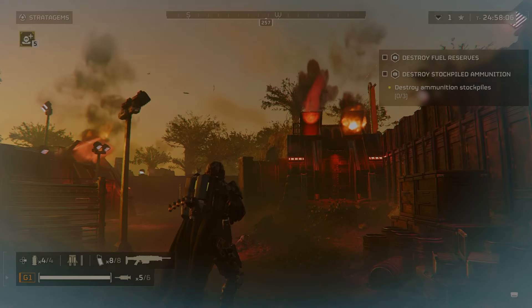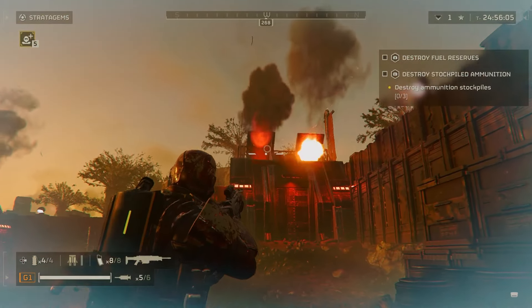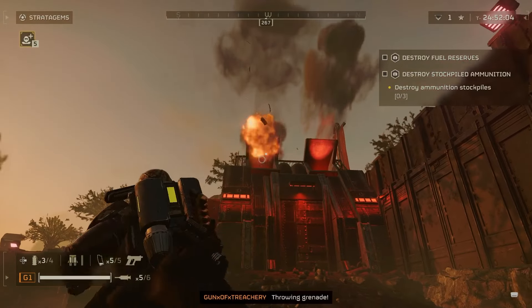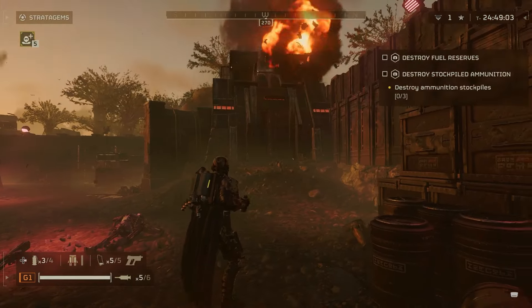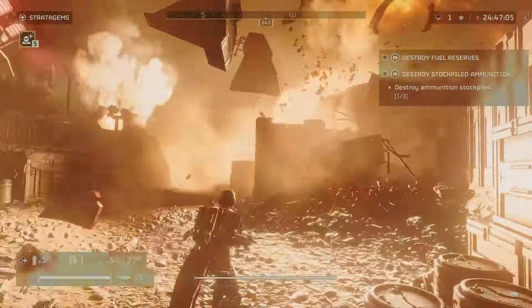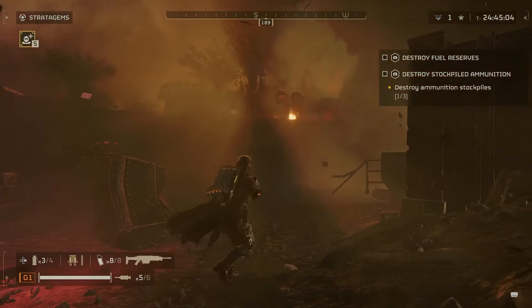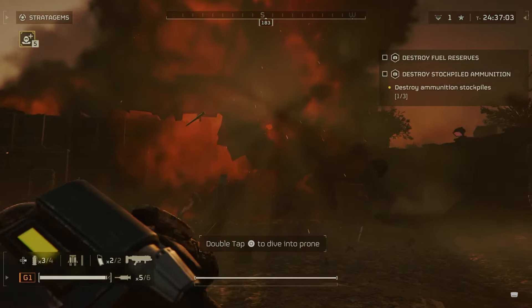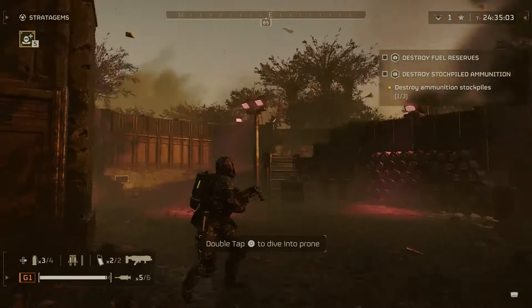Another way you could destroy these resupply buildings is obviously a grenade launcher. I didn't know about this until I saw somebody in my party doing that. You use a grenade launcher — I prefer the grenade launcher — you kind of have to angle it. Yeah, that's pretty cool.